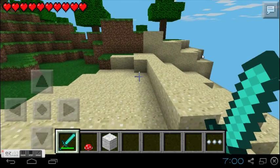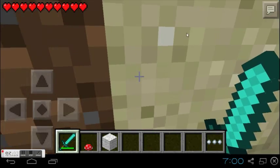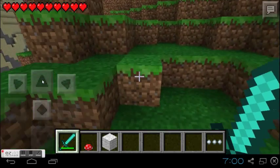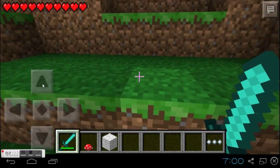See that huge sandy biome over there. I'll also be showing you guys another video on basically how to get the Nether sword without even doing anything — like right when you generate your world, as long as you fully exit out and go into the application.